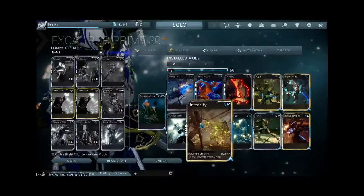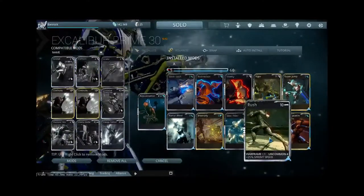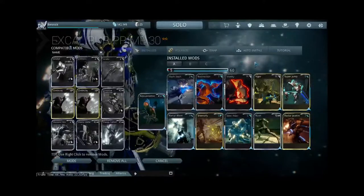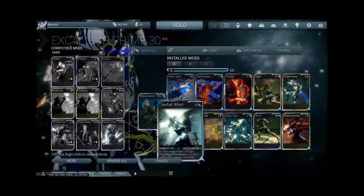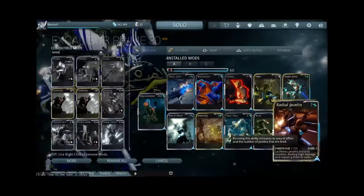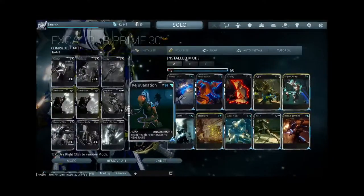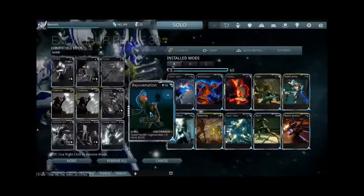I like to really smash enemies with offense, so I have a power strength mod, and since I like moving fast, there's the Rush mod for sprint speed. These are the four powers: Slash Dash lets me sprint forward with a slash; Radial Blind stuns everybody; there's a giant ninja jump over everybody's heads; and the ultimate shoots out spikes in every direction and pins enemies to the walls. Every Warframe also has an Aura mod slot for a team effect — this one regenerates health for the whole team.